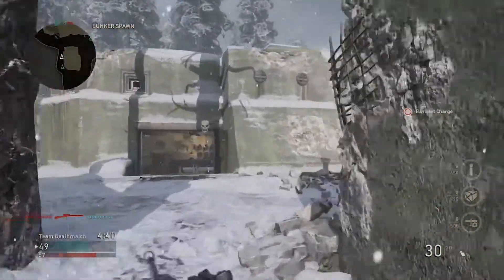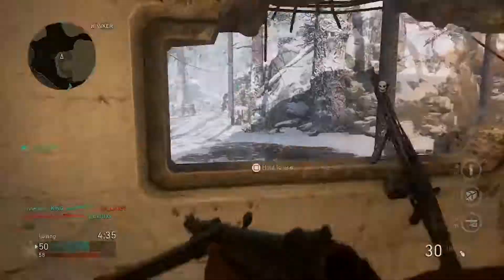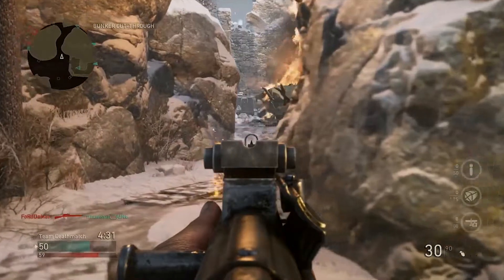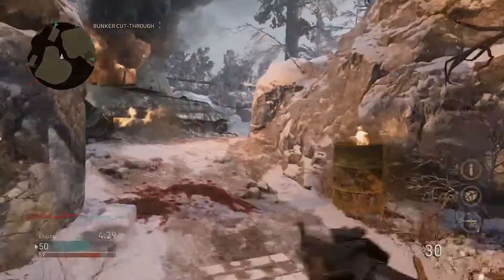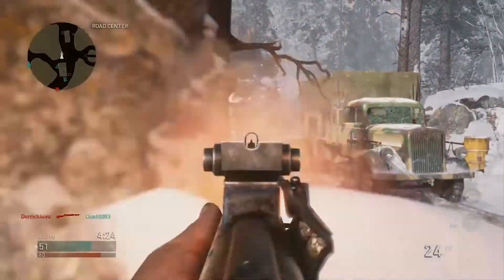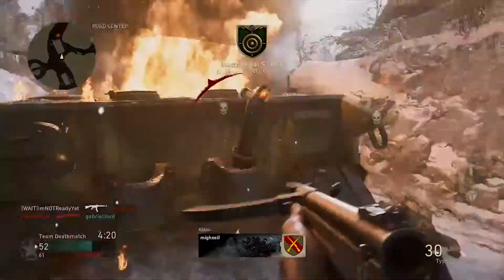Usually if you run close to an enemy, almost face to face, the first person to get shot usually will die. But if there is a bit of distance where aim counts, whoever has better aim wins. I have been turned on a couple of times and have turned on people a few times, so the time to kill shouldn't be that big of a problem. I would say Sledgehammer could decrease the time to kill just a smidge, but I have no complaints if it stays the same.